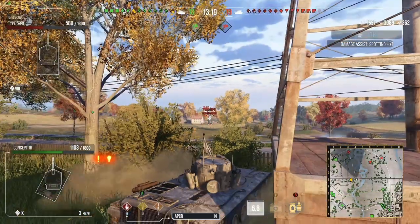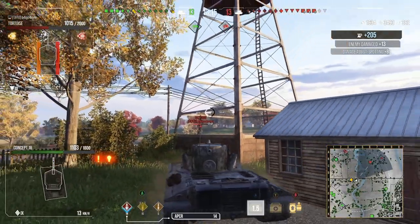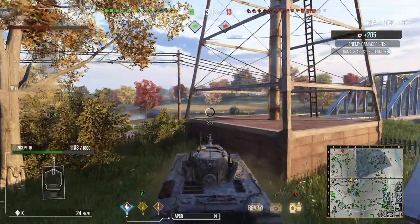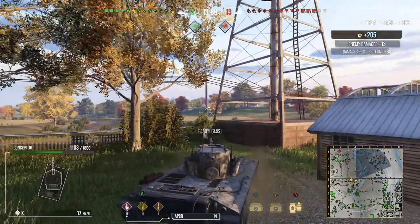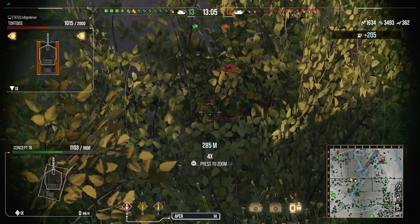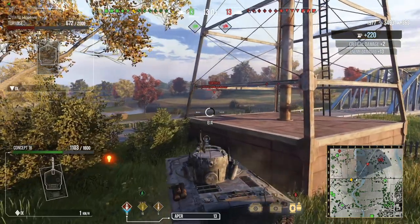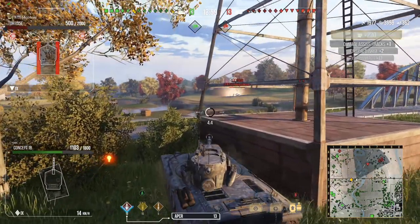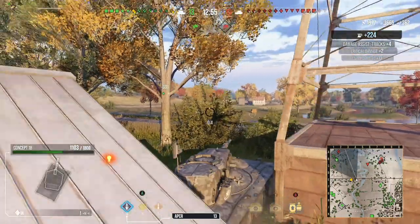The entire top of the Concept 1B is really flat. Being able to back up, respot everybody, then pull forward again — backing up, trying to find that good sweet spot — keeping that Tortoise lit up as much as we can. Using the bushes in front to stay concealed, taking a quick pop shot, pulling back just to stay away. Getting uncomfortable because of the amount of artillery flying at us.